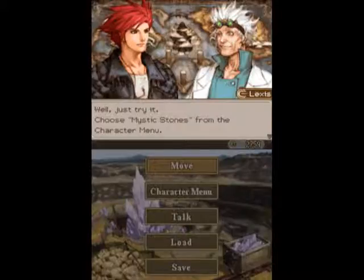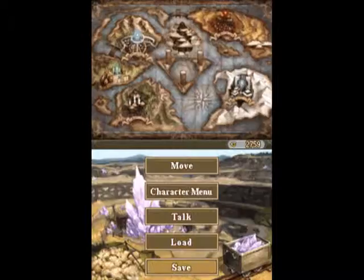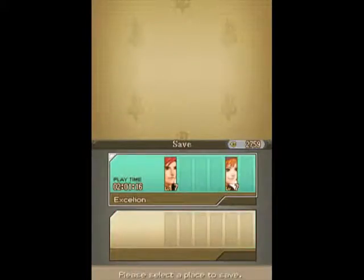Choose mystic stones from the character menu. Okay. If you don't know how to use it, I recommend that you ask Jeffy. So how did you create it? You know what, never mind.